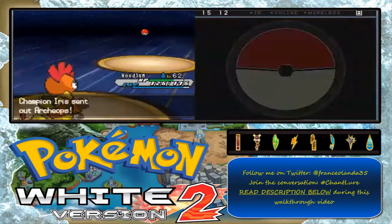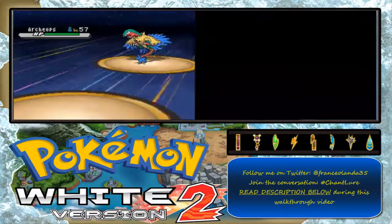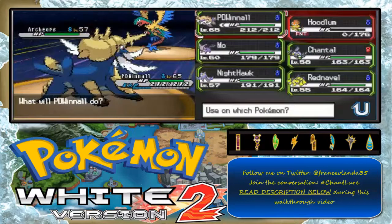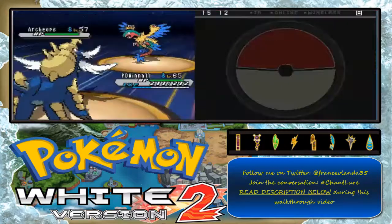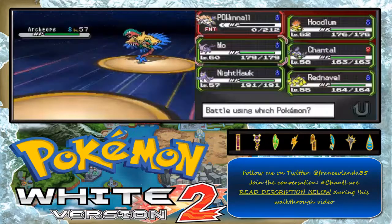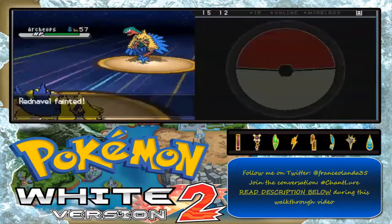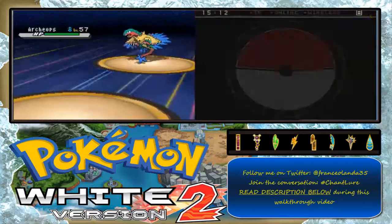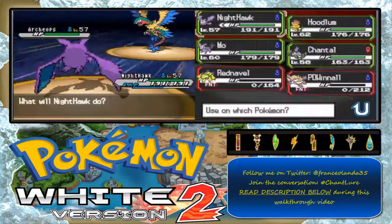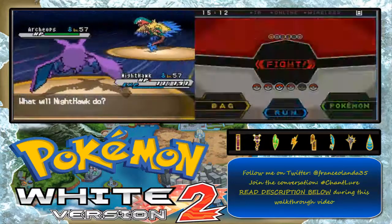That is a big sweep — Mienshao beating Aggron to make that double weakness! Next one is Archeops, a Rock and Flying type, so I'm gonna use Magneton. Using Ice Beam — critical hit, and you're fainted! Going to switch to Galvantula. Magneton is weak to Rock — that's a Rock Slide. Are you kidding me? It's tough. Let's revive Politoed using a Revive.